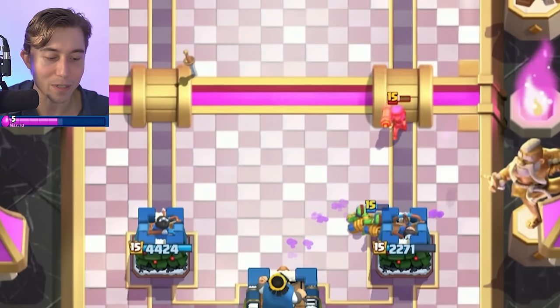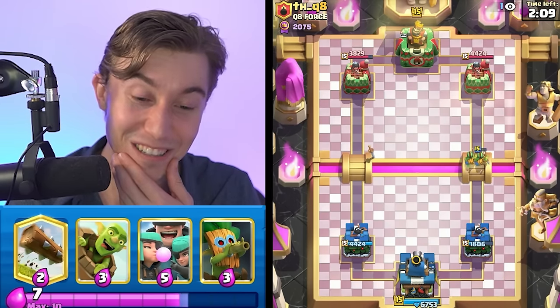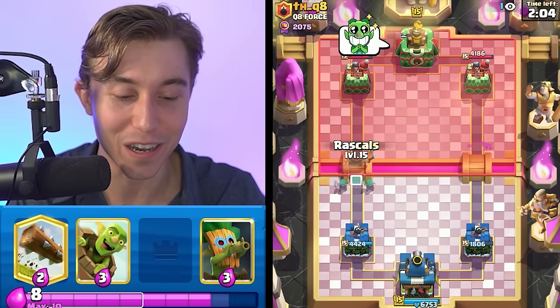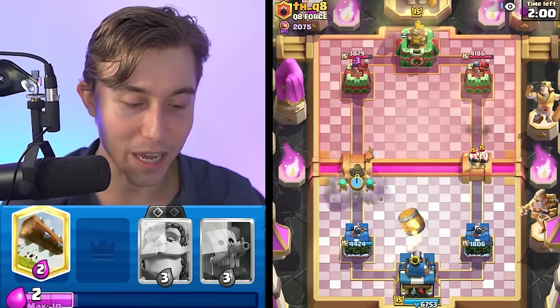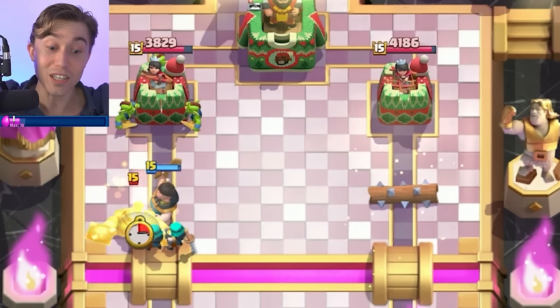We're in a pretty bad spot and our opponent added to the injury by going in for Arrows. I'm going to go Goblin Gang on top of this and maybe activate the King Tower - but Firecracker is hitting me in the face, I'm in such a bad spot. I definitely want to apply pressure here since we're going to be down a lot. I'm going to go in for Wallbreakers and counter with a Log - that should fully counter it.